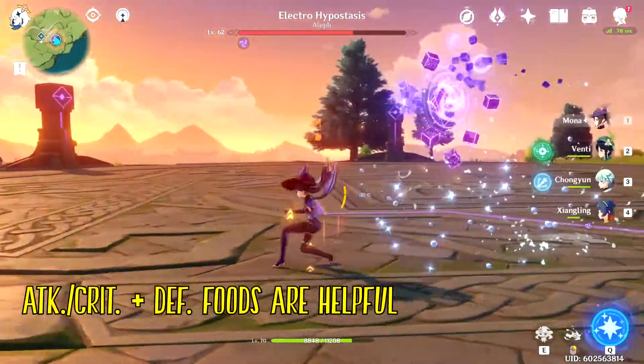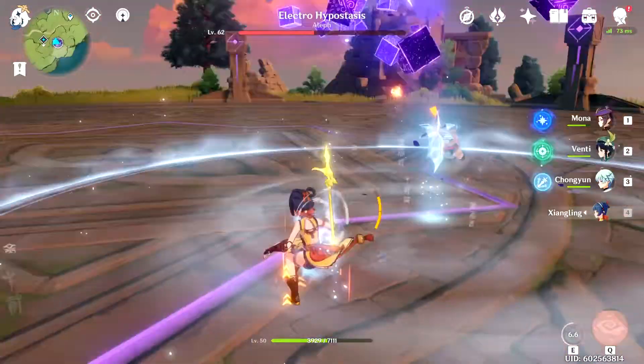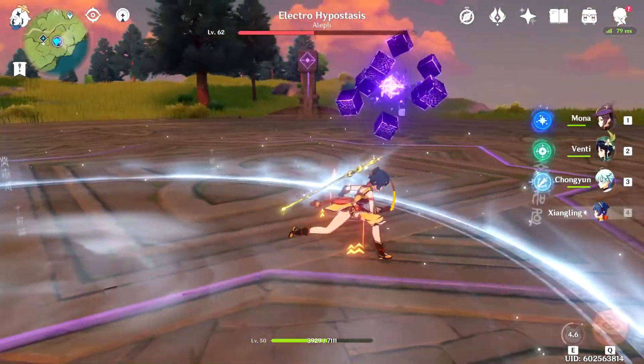If you're still struggling with the boss, you can also try using attack, critical chance, and defense buff foods early on to help. There are also two more attack patterns that the boss does.